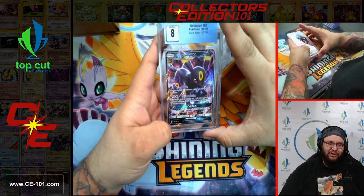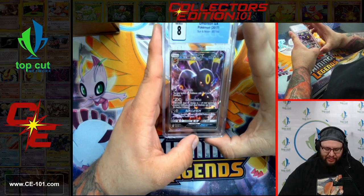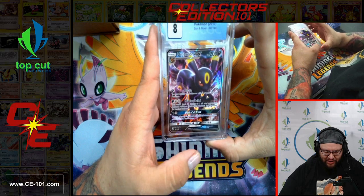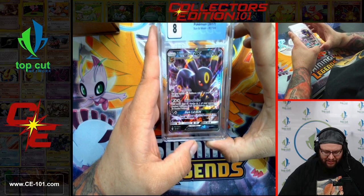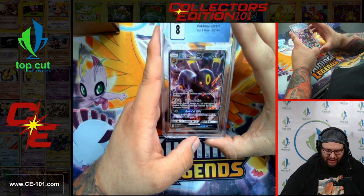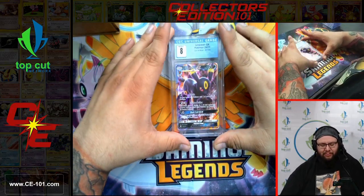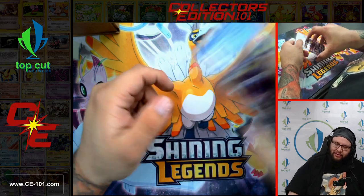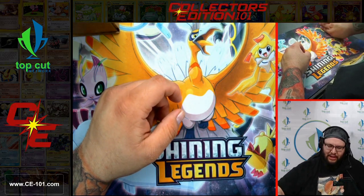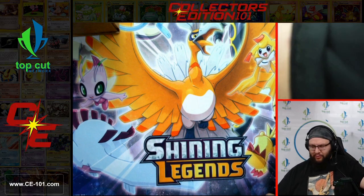Lastly for this box, Umbreon GX — love me some Eeveelutions. Beautiful card. I don't think this guy was used heavily in play — the GX attack discards two energies from your opponent's Pokemon, which doesn't strike me as very good. Sun and Moon base set — I think this was just a cool collectible card. Overall, the first box was very exciting with all sorts of cards from all over. We're going to shift those guys out of the way and move into box three.